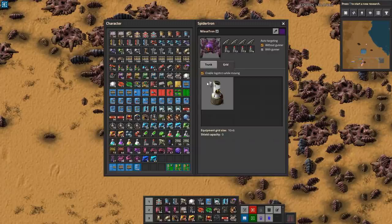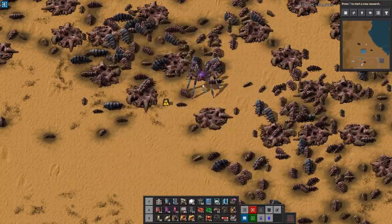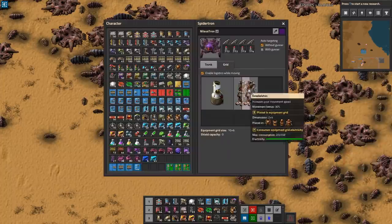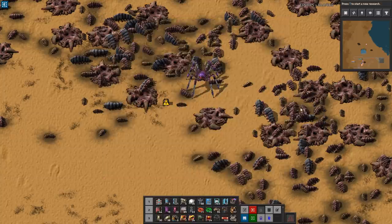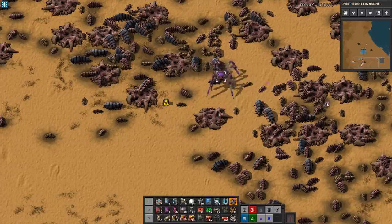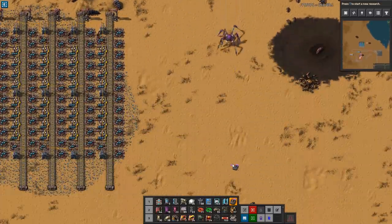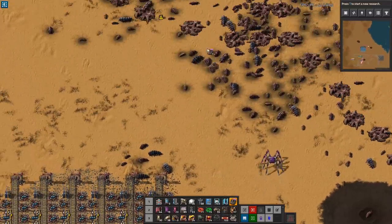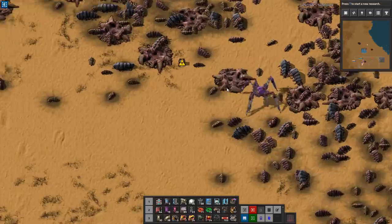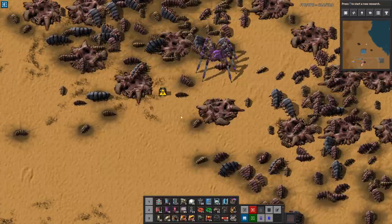Let's put the equipment in the grid and see what we can do. Let's see if the legs actually work - is that faster? Yeah, it's definitely faster. Oh, why did it shoot there? There was a biter, I guess. Okay, so the legs work. Now we need some roboports.